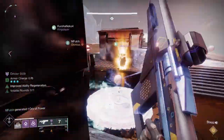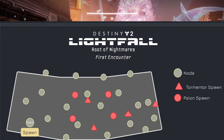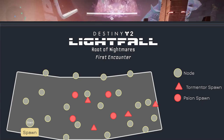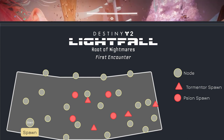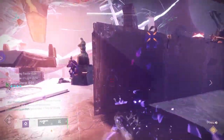The light bearer and the ad clear team are going to look for two signs. I'll put a map up here — credit to the raid secrets team for putting this together — showing the locations you can find within this raid. These signs are very similar to the Leviathan raid where you'd have to punch them to advance an encounter. So you punch two of those.